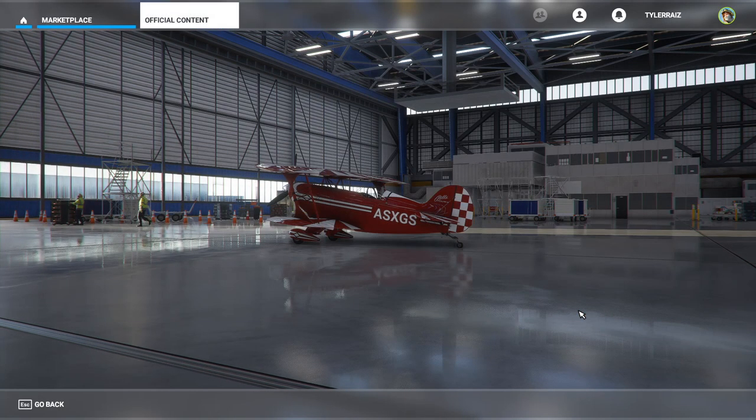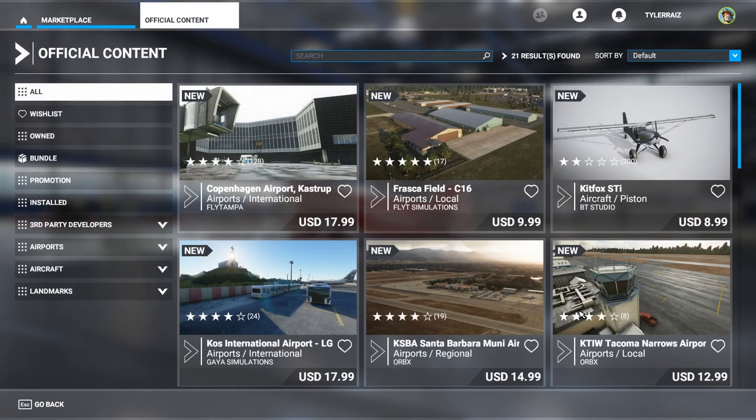We've already had freeware packages with city scenery — Atlantic City and Istanbul freeware, plenty of buildings. I'm sure people will be making buildings for London as freeware, but maybe this is better optimized and more convenient. We'll see.